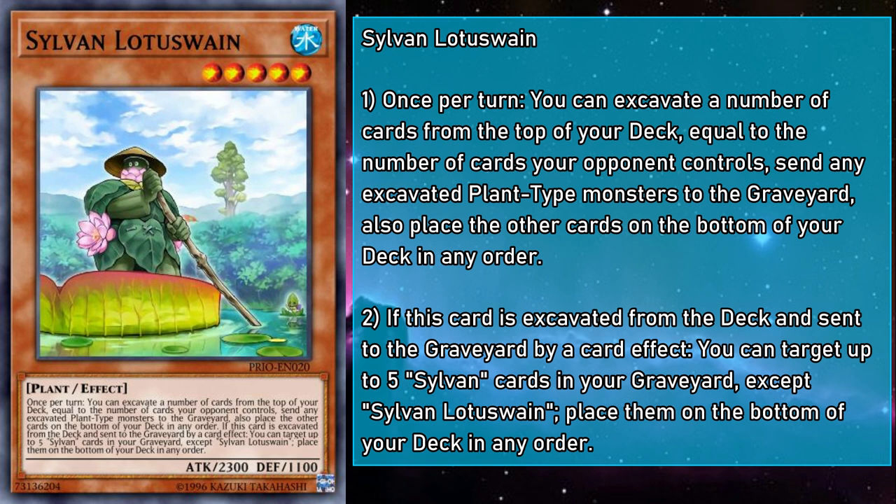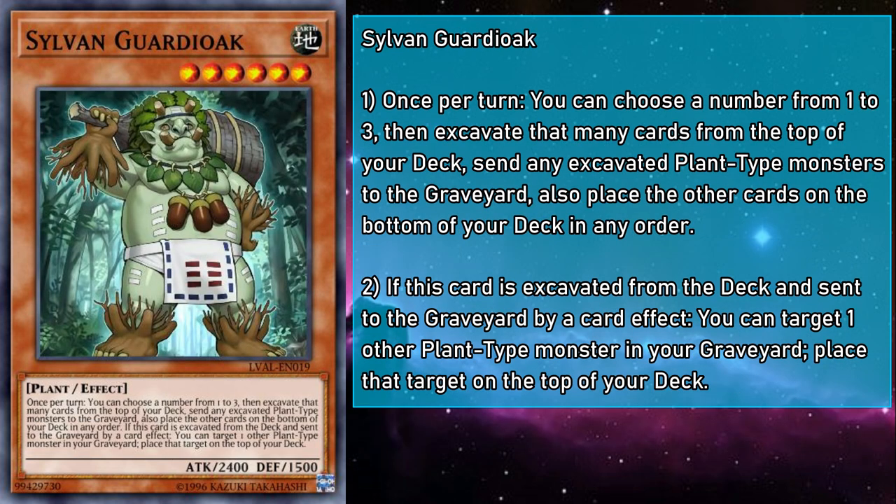While you shouldn't be looking much for guarantees in a Sylvan deck, for what Lotus Swain can get you, you would have to sink a lot of resources into it. Sylvan Guardi Oak is a level 6 earth monster with 2400 attack and 1500 defense — so close to being monarch stats. Once per turn, you can choose a number between 1 and 3 and mulch those many cards from the top of your deck. And if they're mulched, you can target any other plant monster in your grave and place it on top of your deck. So if it's an on-theme plant, you can set up another mulch effect, and if it's off-theme, you're ready to grab it off your next draw. You can get back Lonefire Blossom for more powerful summons, and Guardi Oak is one of the few mulching effects you can just activate without needing a trigger — which would be super useful if not for its restrictive level.